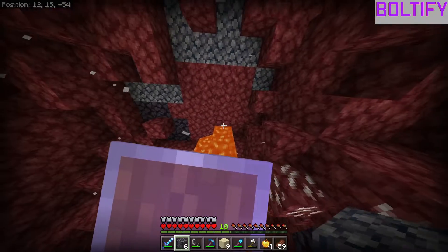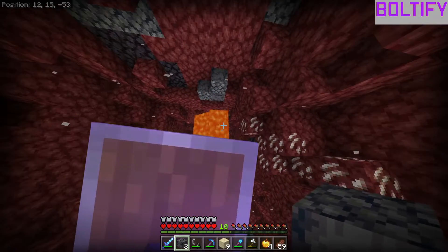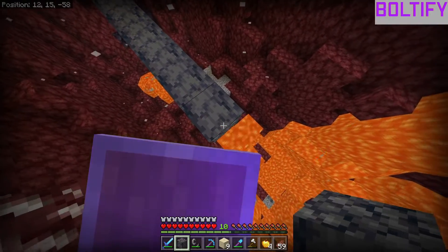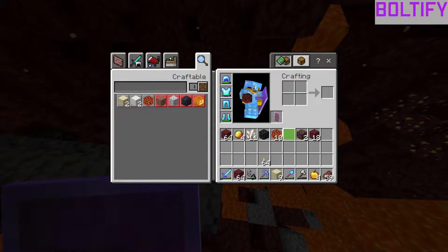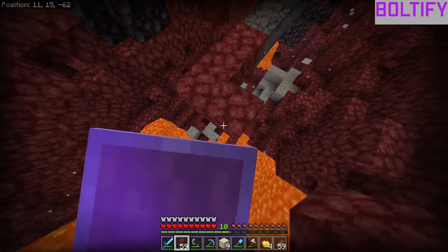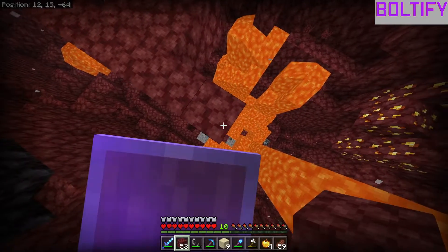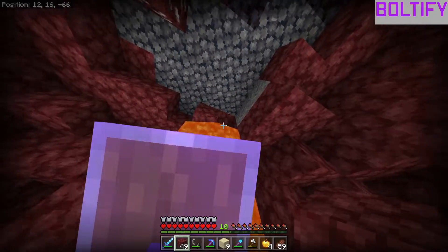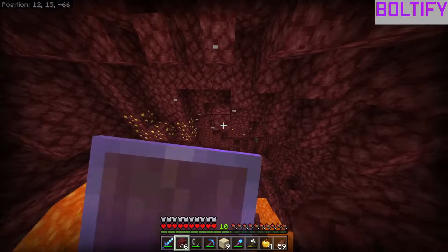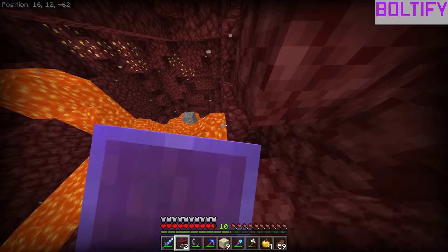I like the look of sideways basalt — it's really cool. We need to try to find all the ancient debris in here because I'm guessing there's at least one more piece. There's bedrock at the bottom of this, which means we're actually really low, which is good because it means we can actually be getting a lot of ancient debris. We gotta let all this lava die down — there are extra lava pockets here.